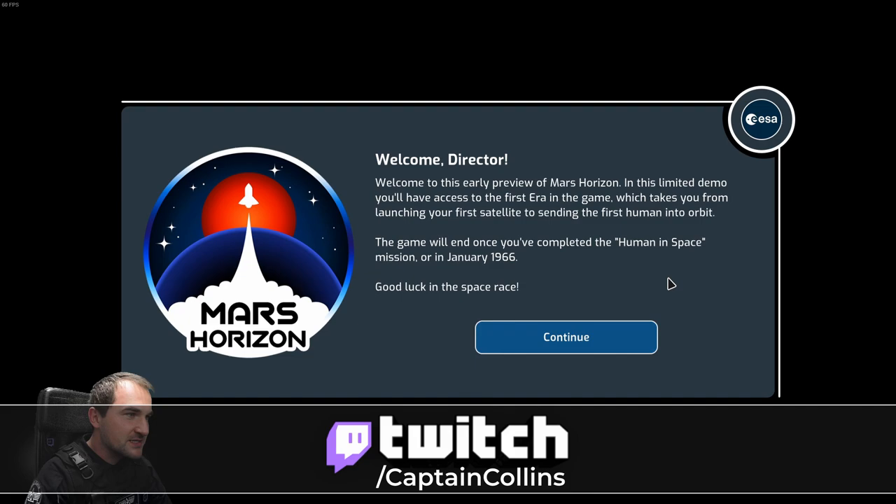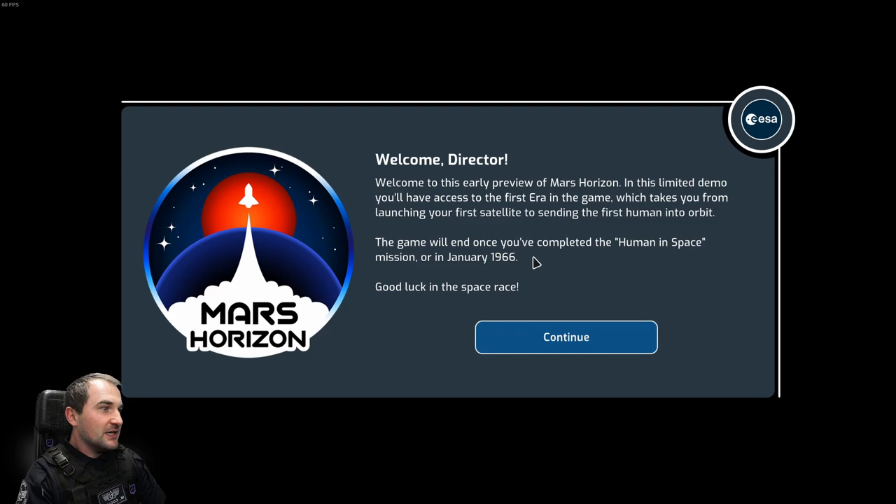Welcome, Captain Collins. Welcome to this early preview of Mars Horizon. In this limited demo, you'll have access to the first era in the game, which takes you from launching your first satellite to sending the first human into orbit. The game will end once you've completed the human in space mission, or in January 1966. Good luck in the space race.